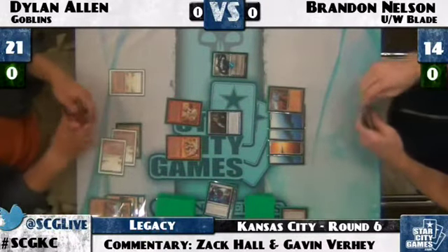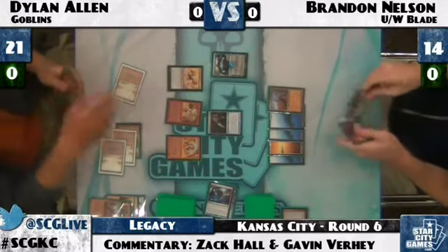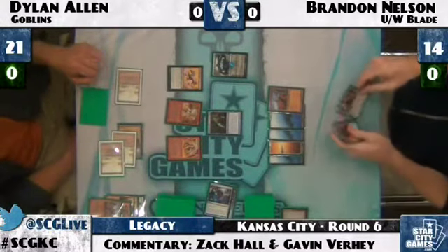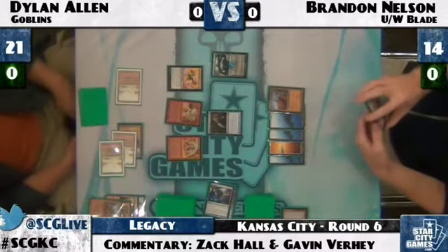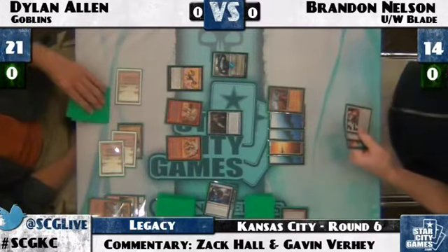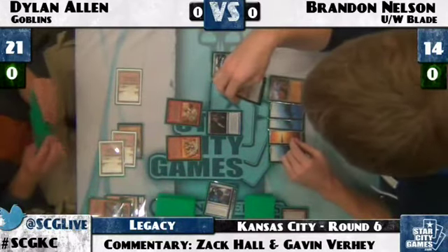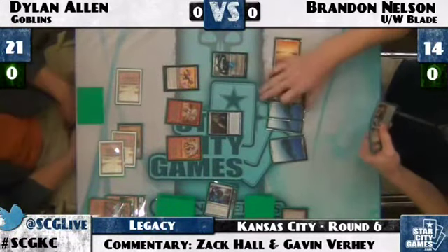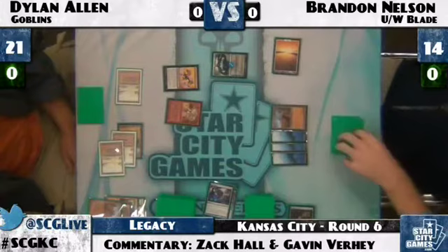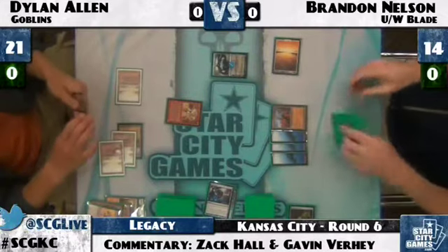There is the Warchief going down. Brandon could Swords it or just let it resolve. There's Warren Weirding, which will clear away the Snapcaster Mage. Brandon is going to spoil that plan — Swords to Plowshares puts an end to the Warchief, giving Dylan Allen a pretty much irrelevant two life. Jace will likely tick down to two from the Matron attack. Brandon considers trading the Sprite for the Jace loyalty, but decides he'd rather keep the card in hand as a blue card for Force.